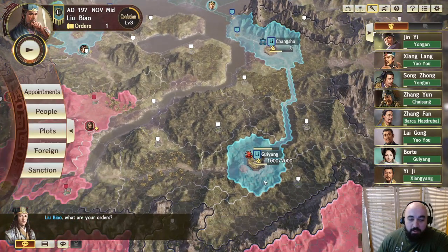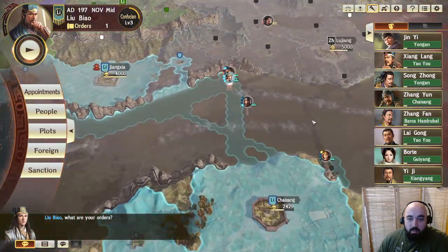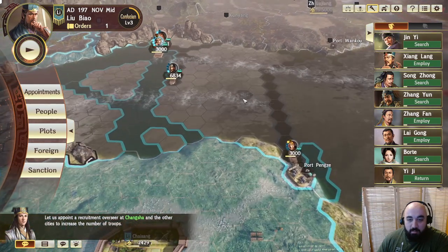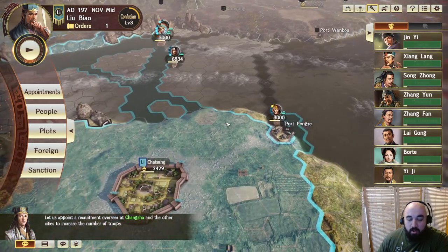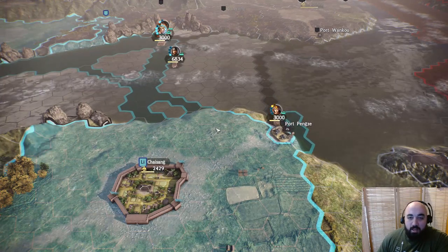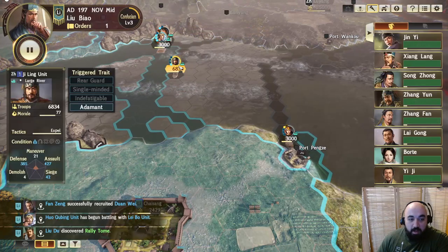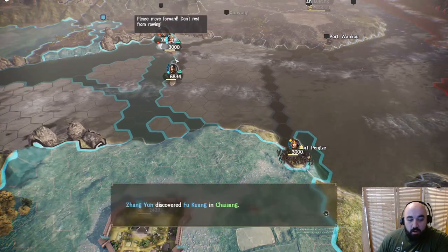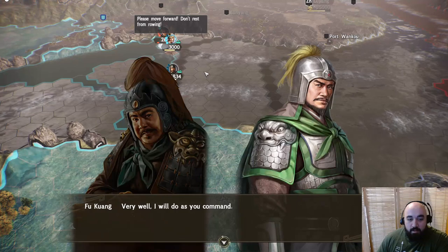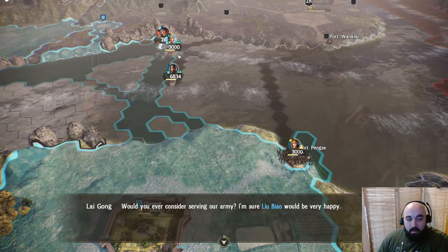We are marching out from here to pick up some outside territories so we can start governing them straight away. We're a little bit concerned up here, so we'll end the turn and let the AI think. It looks like they are full marching on us.